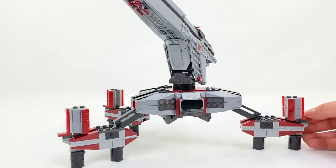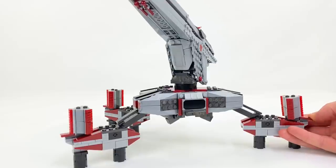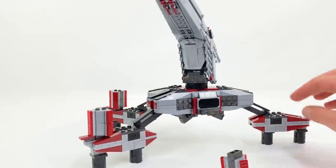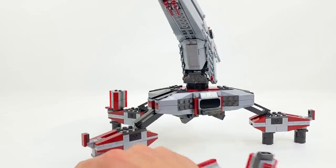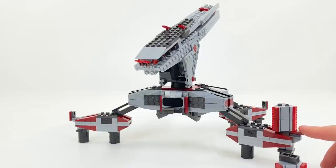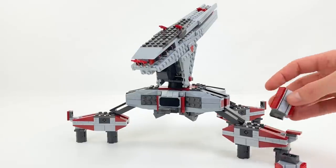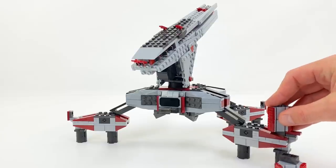On the end of each leg you've got these canisters here — fuel cells or something — and this is a play feature where you can just pop them off. That one didn't pop off that well, but there we go. Obviously we could see this was going to happen from the pre-release images, but it actually works a bit better than I thought it would. So that's quite a nice little feature.